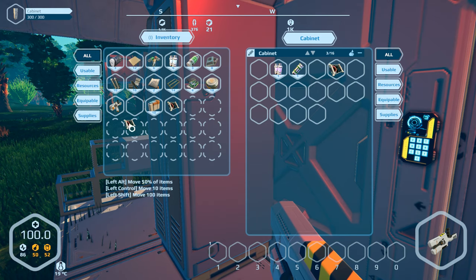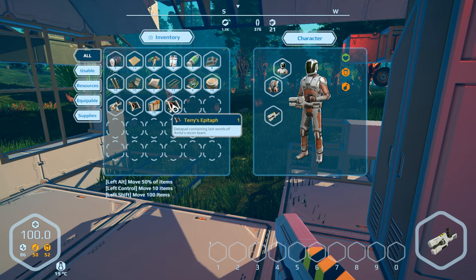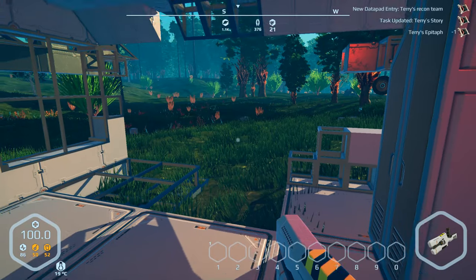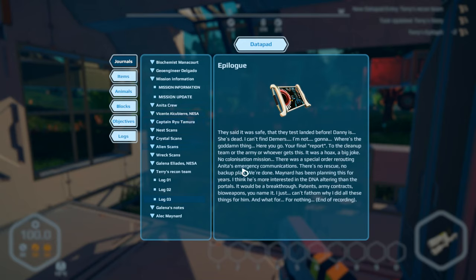Let's drag that over here, open up my inventory, and read this. I'm just going to skim through it — you can pause if you want to read it. Just getting the basic gist of it.